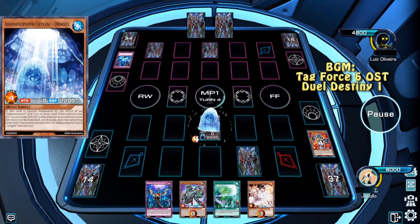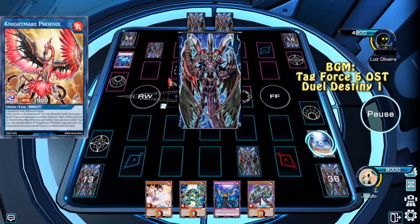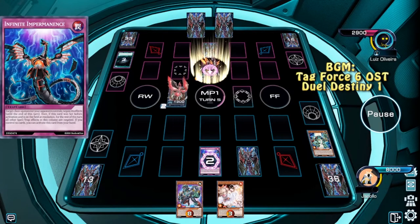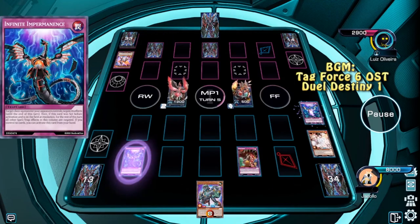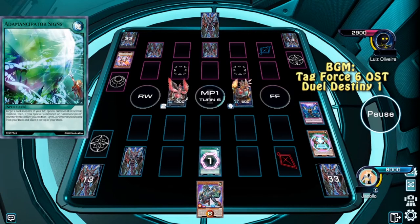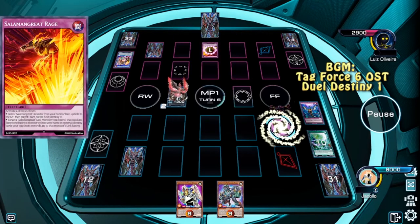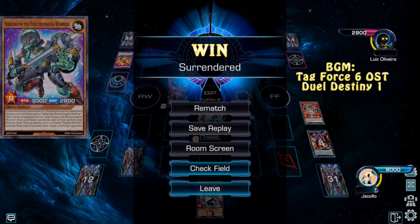We draw and activate, summon Dragite, activate Signs. Beta gives us Gamma. We're going to use those two to Link summon a Phoenix, destroy a card, set and pass. The opponent is a Salamangrade player, going for Gazelle. Bale Lynx is met with Ash Blossom. We use Trap Trick to get Infinite Impermanence, then Signs to get another Beta. Beta gives Alpha, Alpha summons itself and gives us a Valkyrion. We try to Xyz summon — fuck you! Then we summon Berserkion and go for game.